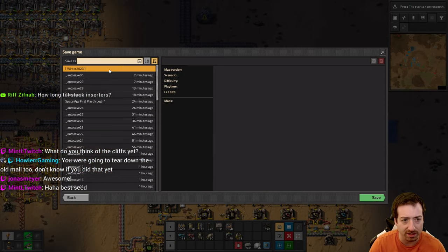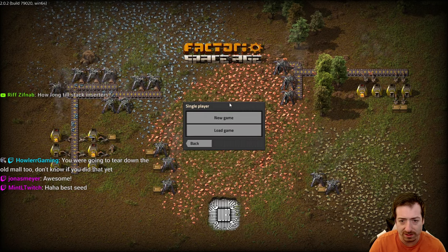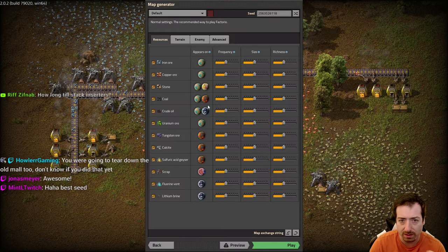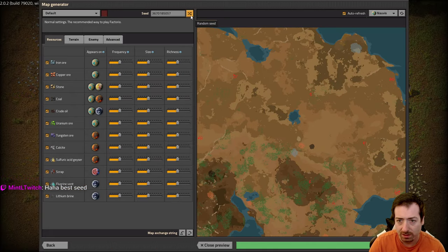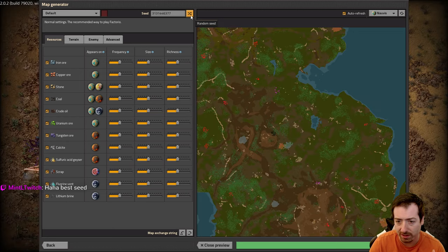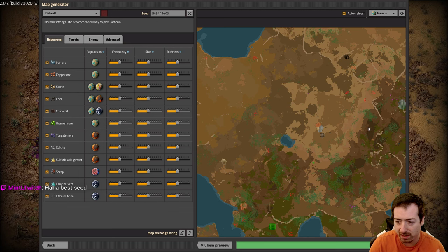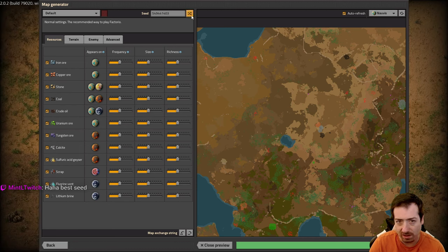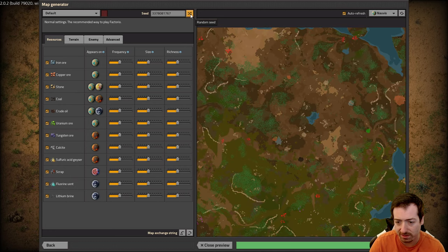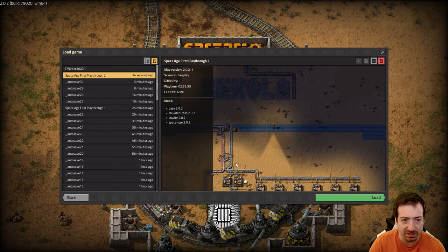I'm actually curious - let's find out real quick. If I were to exit and start a new game and preview, it looks like there are no cliffs in your starting area now. That seems nice - I like that change. Okay anyway, back to the game.